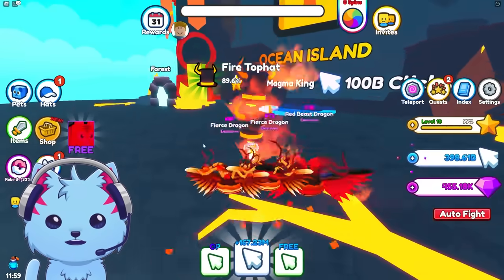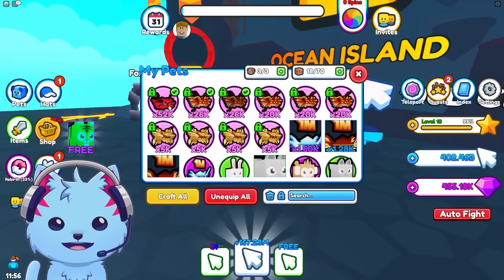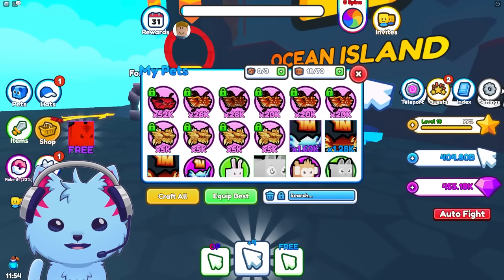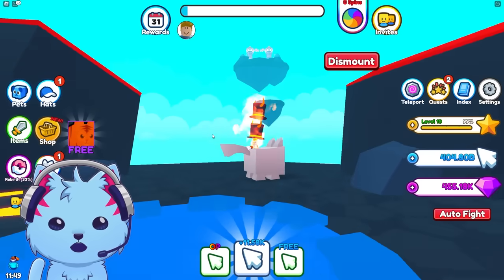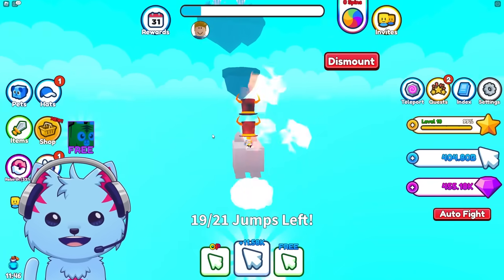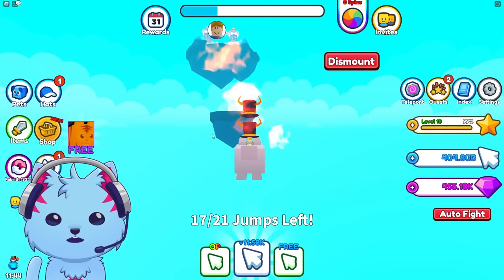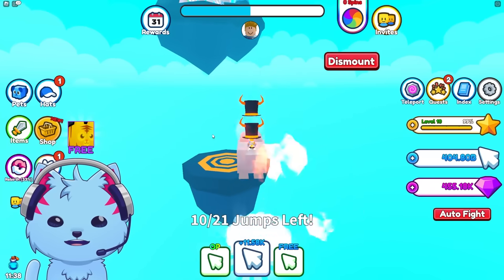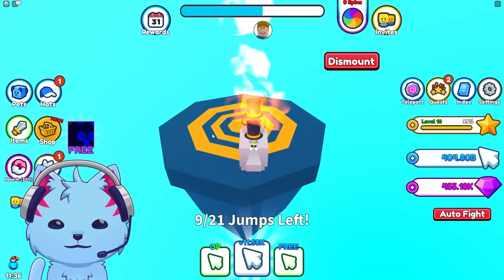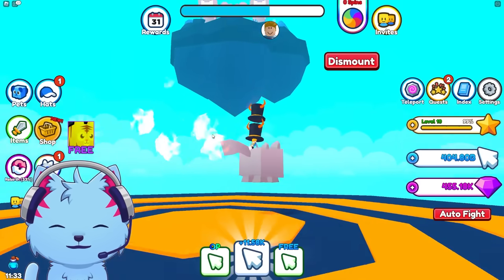Let's defeat this guy one more time and head to the next area. My pets got unequipped — let me equip my cat, my old trusty cat. Everyone says cats don't have wings, but my cat can fly! Let's go — is this the last zone? I think this might be the last zone.